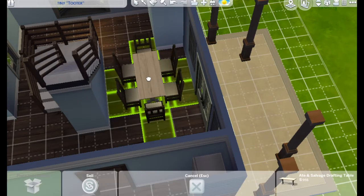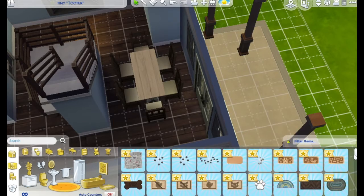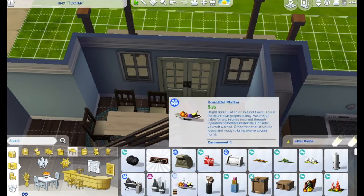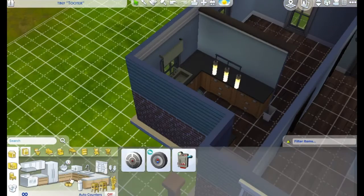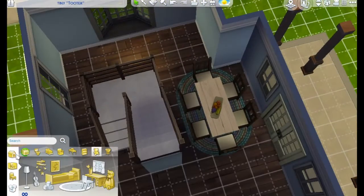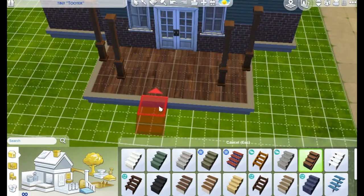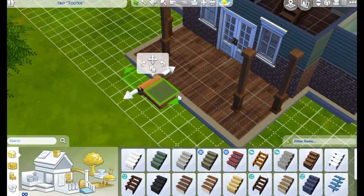I originally placed the dining room right before the back doors, but I decided it was not working out. I was also worried the Sims would get blocked and say they can't move, you know how they are when something blocks their way. So I did eventually move it.